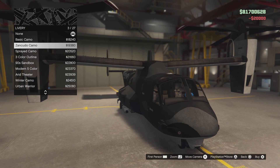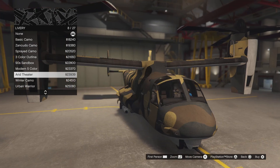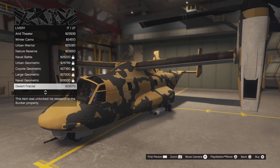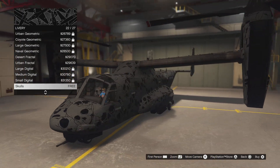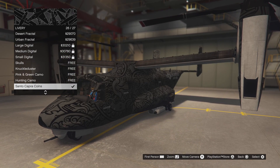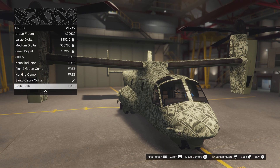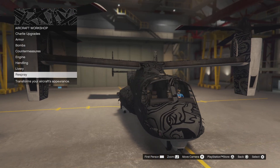And here are the liveries — all the liveries for it. Let's keep going through these. Pretty standard camo liveries. Some of these are locked. I kinda like this one — the desert fractal, it's kinda fire. Urban. Skulls — which is a free livery I probably got from GTA Plus or something. Knuckle dusters, which is free. Pink and green. Hunting. Santa Copra coins — I might get this one. I already had this one. I'm probably gonna go with this one. Yeah, we gonna go with that one.